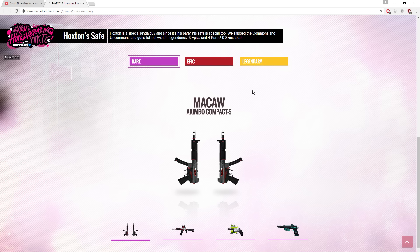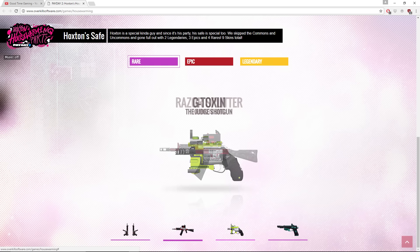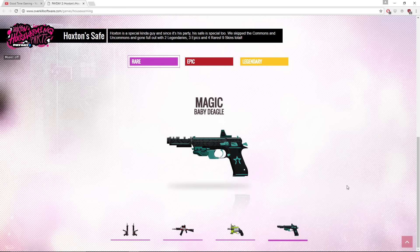We have McCall which is for the Akimbo Compact 5, we have the Krinkov SMG — this one's called Razor Splitter and it looks pretty sweet. We have another Judge skin, it's like the fourth or fifth Judge skin so far, this one's called GTox and I like that one. We have Magic which is a Baby Devil — I love the colors here with the teal and the little star and the black, it looks very nice.